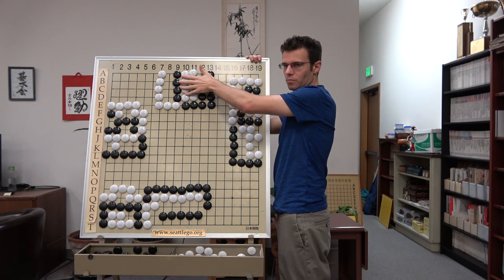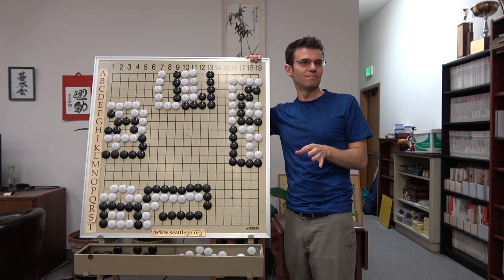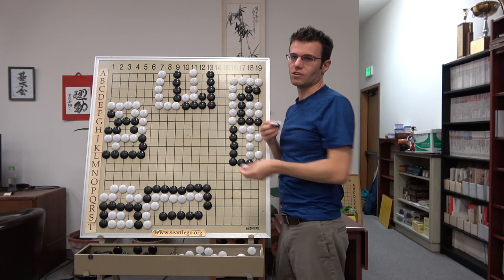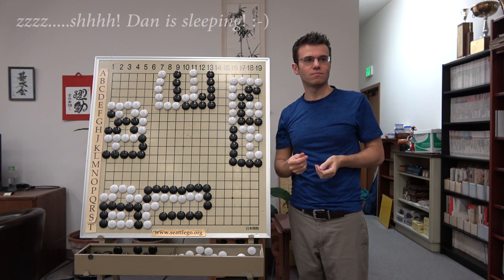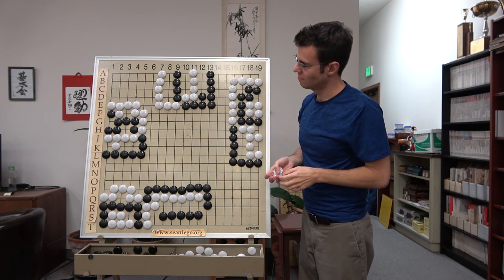When you have fewer than two liberties, the math is really easy — who has more liberties? You're going to die. Now if we have two or more shared internal liberties, then we have to add these to the underdog and give the favorite one. Is that helpful? Makes sense.